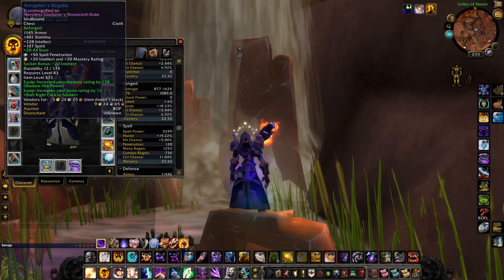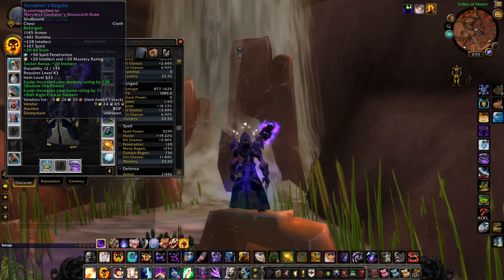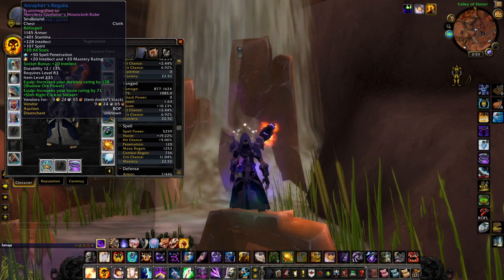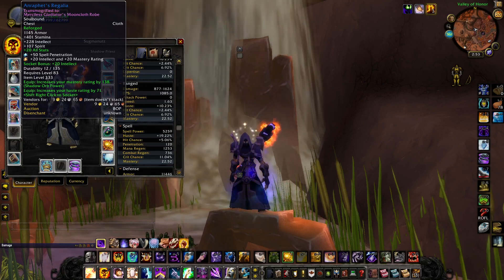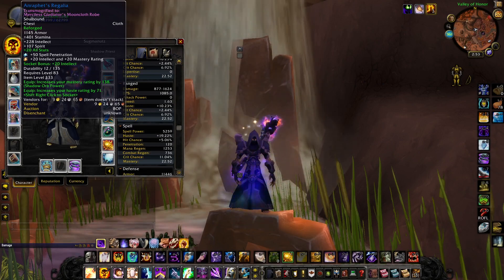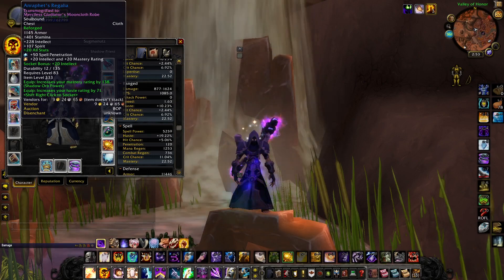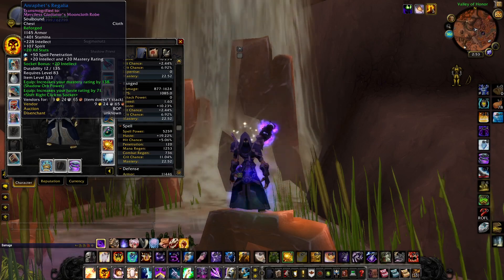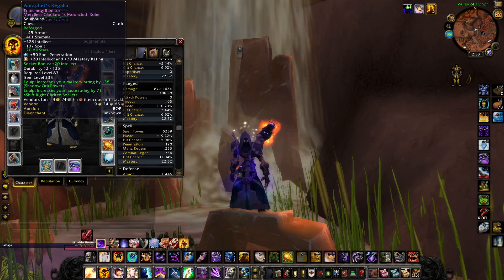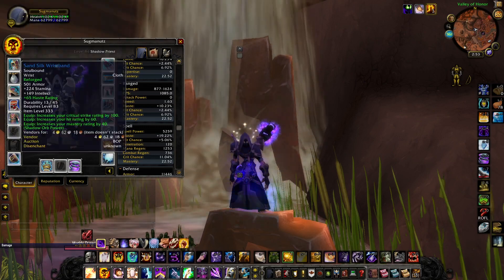Moving on to the chest piece — this is a really nice chest for this specific class because of the mastery. Reforge the spirit into haste to have a haste mastery chest piece. Put 50 spell pen and 20/20 mastery on it. I'm going for socket bonuses, though you don't have to — some people just go pure intellect, it's completely up to you. Also 20 all stats goes on this chest piece. Cataclysm and chance enchants are always going on the 84 twinks.